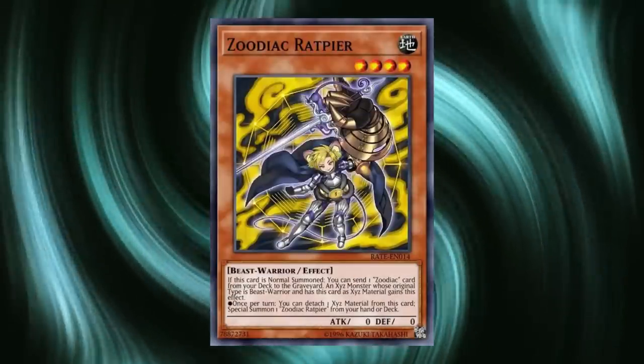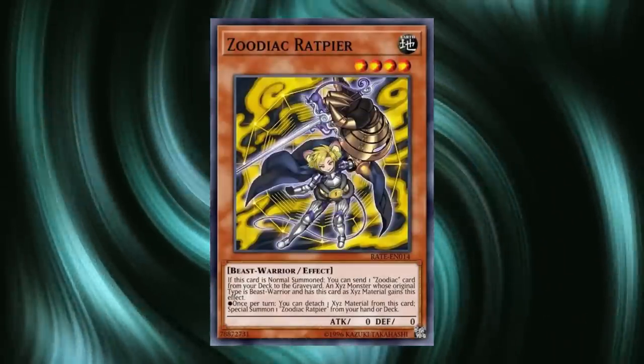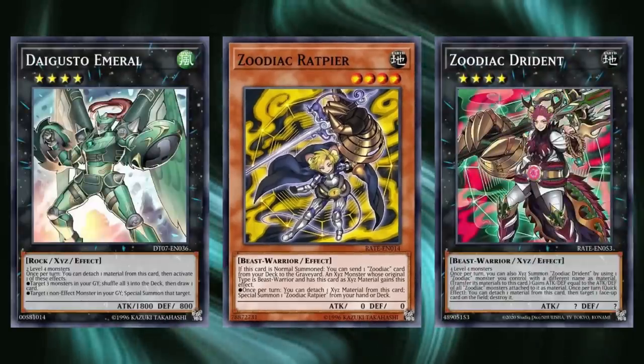Even with the March 2017 ban list going into effect directly after YCS Prague — putting Zoodiac Ratpier to two — the deck continued to grow through inventive new combos discovered by the player base, with one in particular being able to draw five additional cards on top of ending with Emerald and Drident like before.